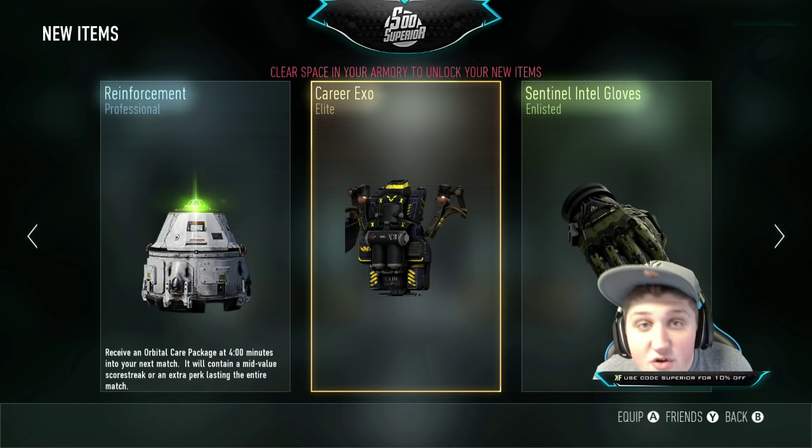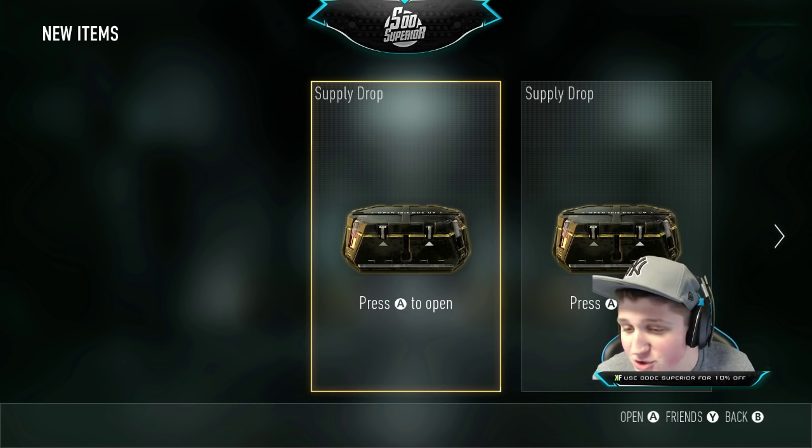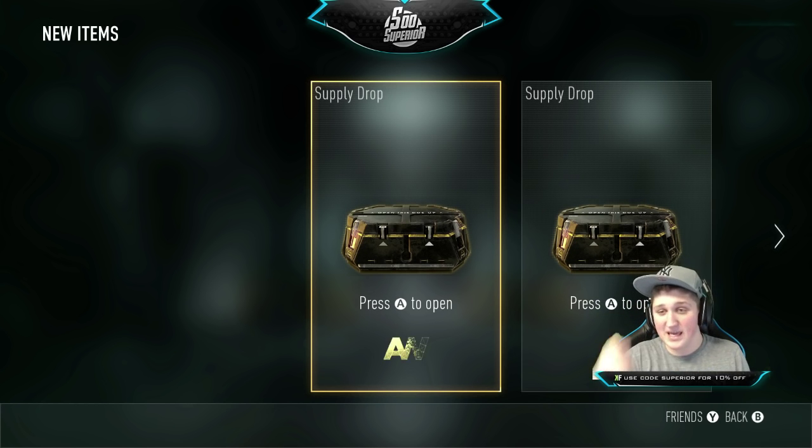These are like glitched or something, I don't even know why I'm getting such good things. We now have 3 supply drops left. The first 2 gave us huge things - 2 elites. So let's try the third one and hopefully we can keep our luck streak going.